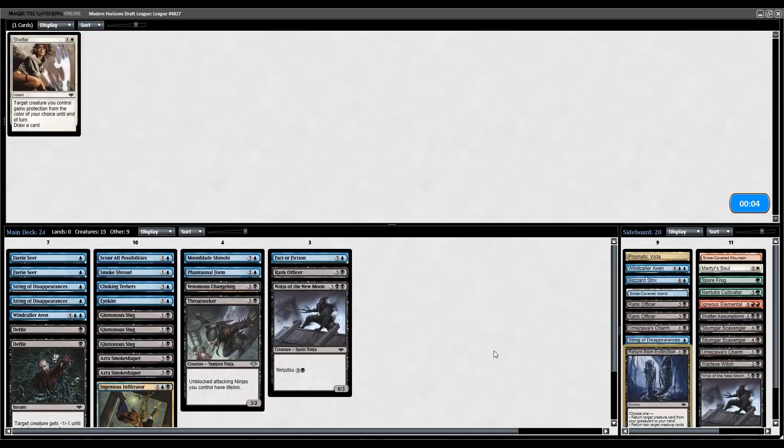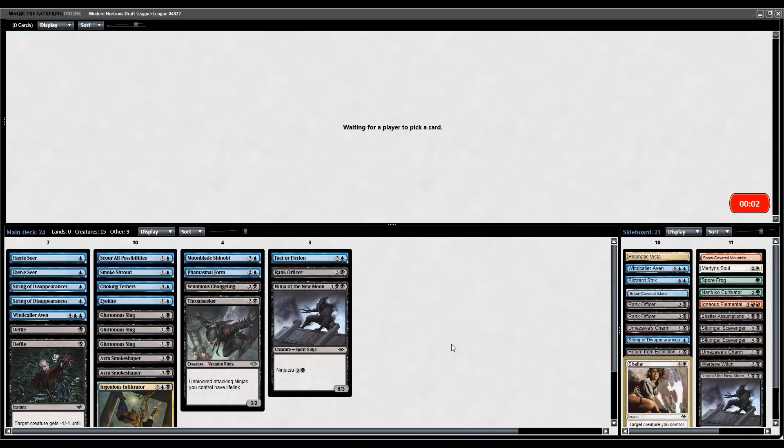The String wheeled as well, but I don't think we need that. I already have another Ninja in the side, so let's take the Return from Extinction. One one-drop short of what I wanted, but I think this deck ended up very good.